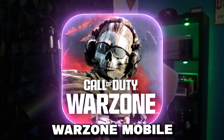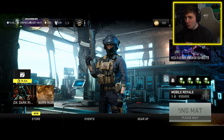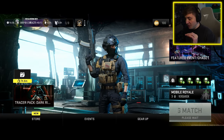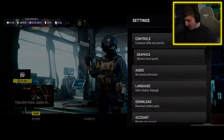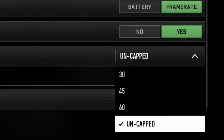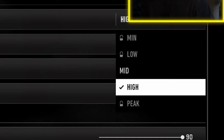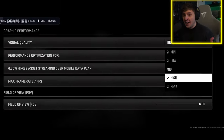Call of Duty Warzone Mobile just got the biggest update ever dropped today. This is now Call of Duty Warzone Mobile on Android, and they just added the most insane options ever. They've added a framerate option which goes from 30, 45, 60, and uncapped. On top of that, they've also added graphics options from minimum, low, mid, high, and peak.